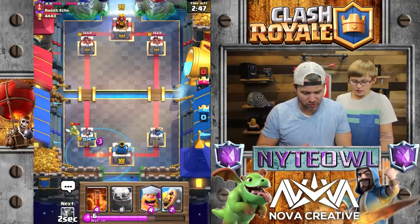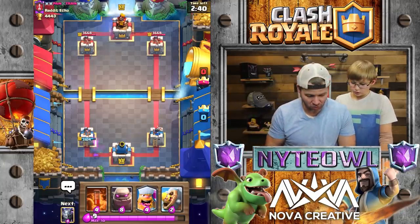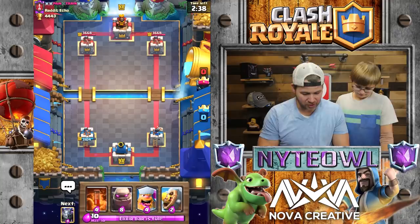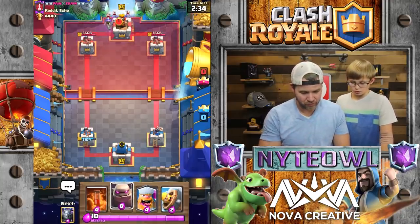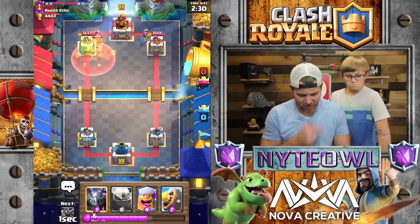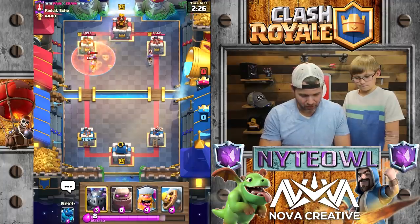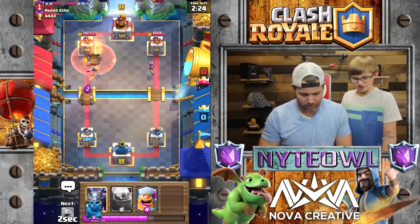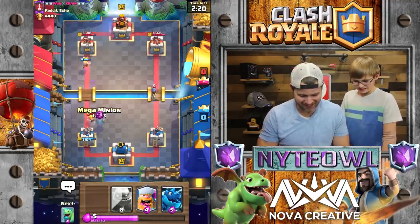Tornado. That was a horrible play. Get over to the king. I thought I could activate the king tower, but apparently that was a horrible tornado play. I think I should have dropped it down more. That was my bad. Goblin. Let's see if this guy has something up his sleeve. I like that play actually. Does anybody use heels? This guy doesn't. Sucker.